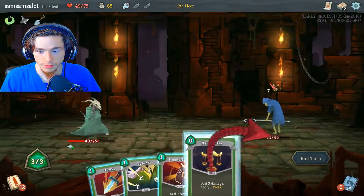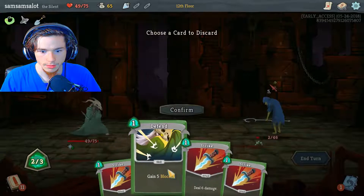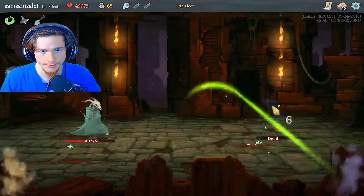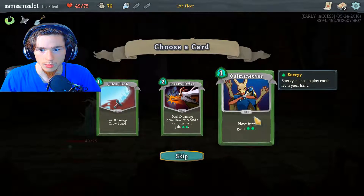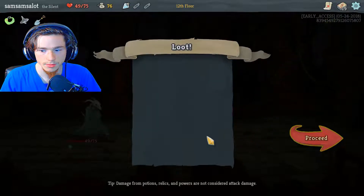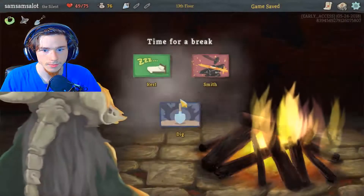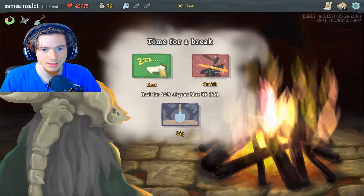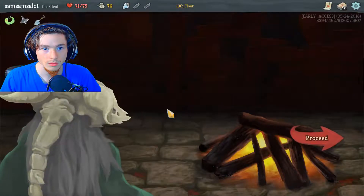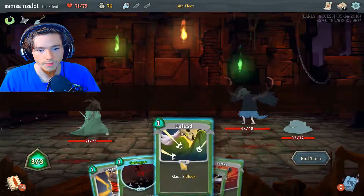Alright. Nine damage and you're dead. Add a card to your deck — I love this card. We're going this way, we need to rest. Dig up a random relic? No. 71 HP — doesn't add up to 75, that's pretty damn good. We'll dig at the next one because I want more relics.